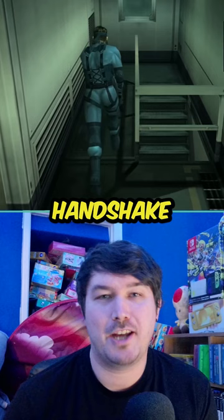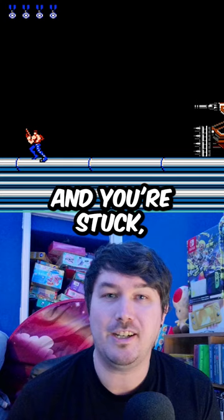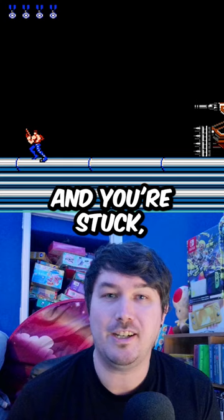So, the next time you're playing a game and you're stuck, just remember: up, up, down, down, left, right, left, right, B-A, start. Who knows what doors it may open? Let us know in the comments below your favourite cheat codes.